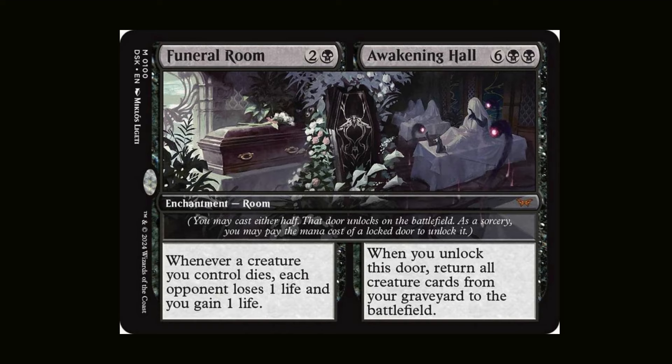DOORS are split cards in the set of Dusk Morn, and they are enchantments. When you cast them, the left side of the enchantment is going to take effect on the battlefield. Then, if you pay the cost on the right side, that effect is also going to take place, and you are going to open the door to that side of the room. Opening a door is going to interact with a lot of different cards in Dusk Morn, triggering different effects and triggers.